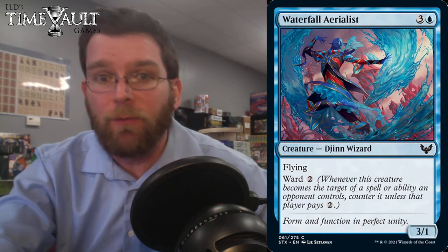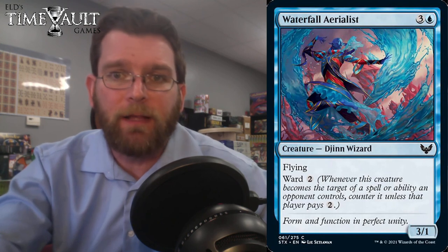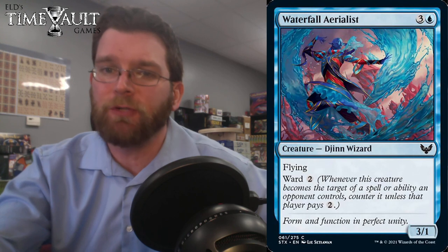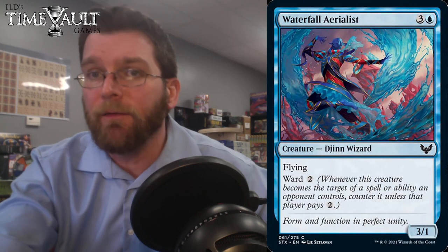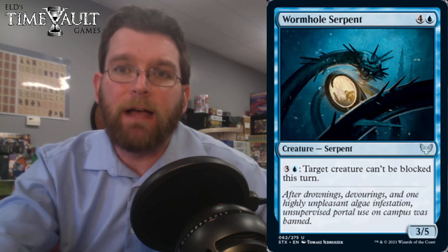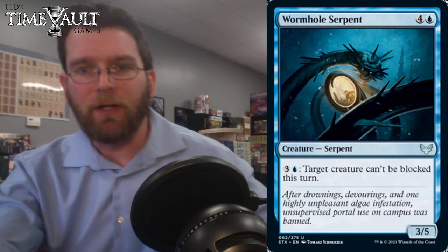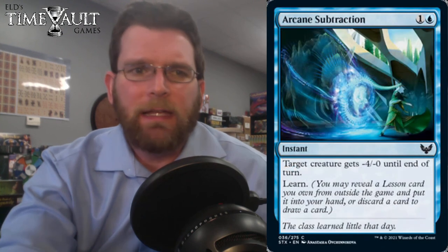Waterfall Aerialist: 4 mana, 3/1 flyer with Ward — whenever this creature becomes the target of a spell or ability an opponent controls, counter it unless that player pays 2. So not quite hexproof — they do get to target it, but it gets countered unless they pony up extra mana. A 3-power flyer for 4 with that protection — I would definitely sleeve that up in limited if I'm in blue. And then Wormhole Serpent: 3/5 for 5, when you can pay 4, target creature can't be blocked this turn. A solid effect to punch through with either the Serpent or something else. It seems like there are lots of ways to break through standstills in this set.